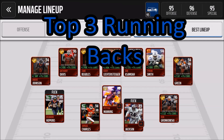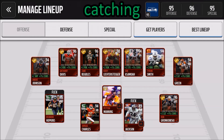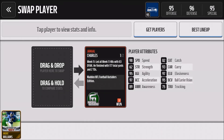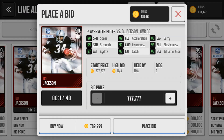Now for my top three running backs. You're looking for speed, agility, acceleration, carry, trucking, and elusiveness — and a little bit of catching in case you need to dump a pass off. Sprinting to number three on my list is Marshall Falk — great all around, he's about a million coins. Flying in at number two is the Football Outsiders Jamal Charles — even better speed, agility, acceleration, etc. He goes for about 175k, so not only is he better in my opinion than Marshall Falk, he's also much cheaper. Number one is obviously the 99 Bo Jackson — just a ridiculous card, he's about 700k.